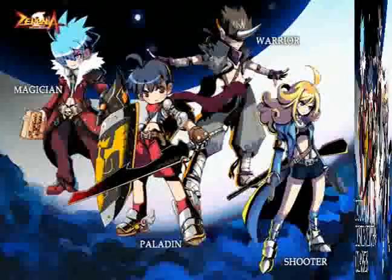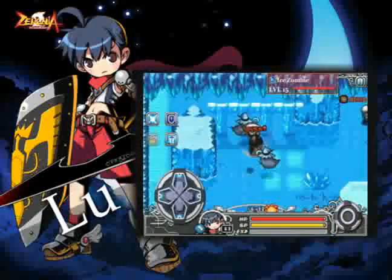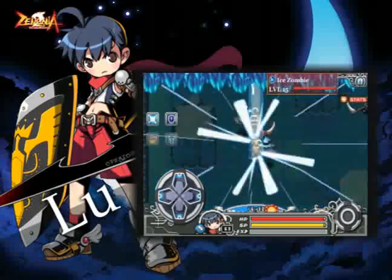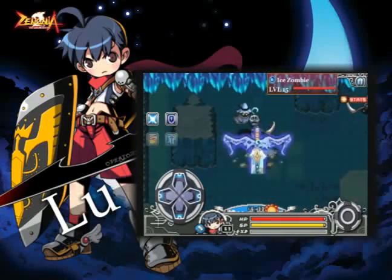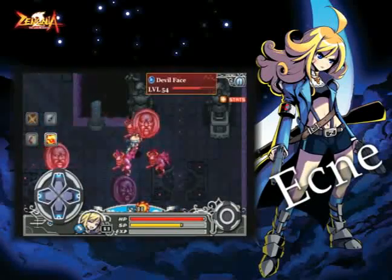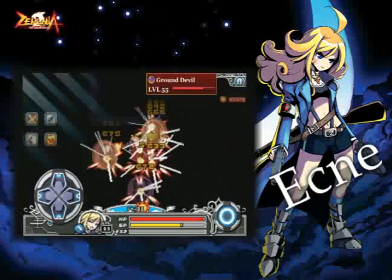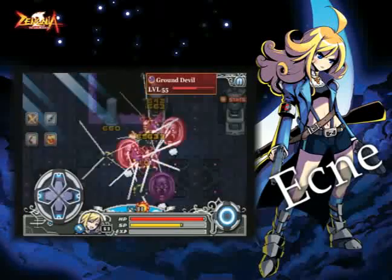There are two melee and two long-range classes available. First up, Lou is a melee paladin who possesses high defense and uses a holy sword and shield. Acne is a long-range shooter who fires, moves, and evades swiftly. She also has the longest attacking range.